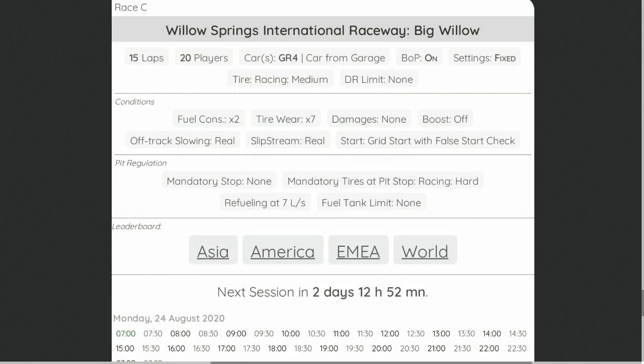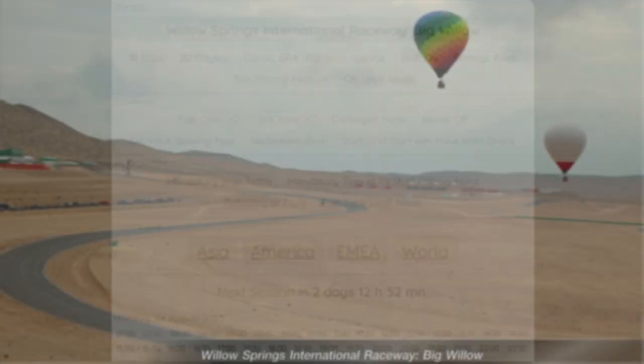The settings for this one are fairly interesting. It looks like we're going to have a mandatory tyre, with the racing hard and racing mediums both available, so we shall treat this guide as though the hard tyre is mandatory. Tyre wear is at times 7, fuel consumption at times 2, 15 laps around, and we have a grid start with a false start check.